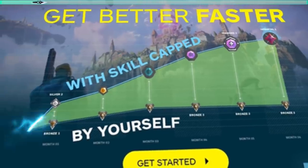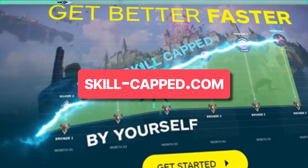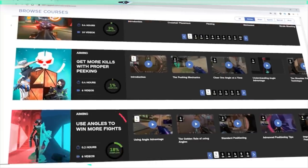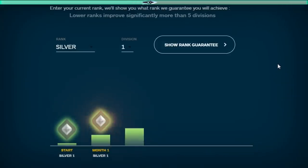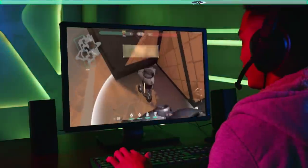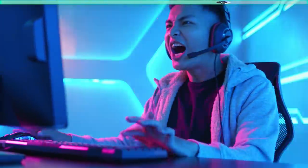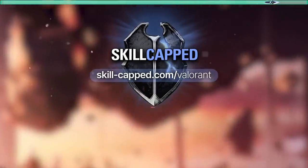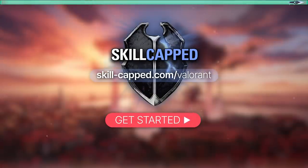If you're serious about improving, go to skillcapped.com to unlock our hyper improvement system that will teach you how to win more gunfights, master your agent, and so much more. It's backed by our rank improvement guarantee, so you have nothing to lose. Come join over half a million satisfied members of Skill Capped, improve that KDA, and get the rank you've always wanted at skillcapped.com — link is in the description below.